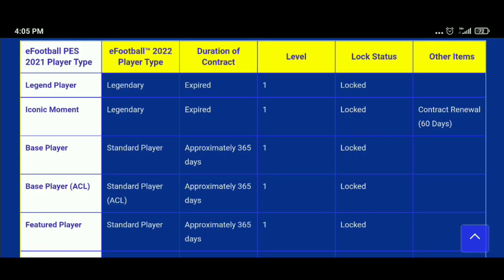What happens to your players from PES 2021? First, legend players: all your legend players will be converted into legendary players in eFootball 2022. Their contracts will be expired, they will be at level one, and they will be locked.